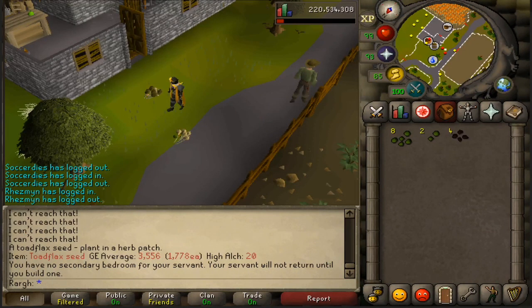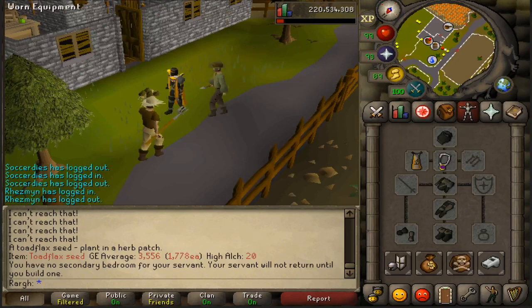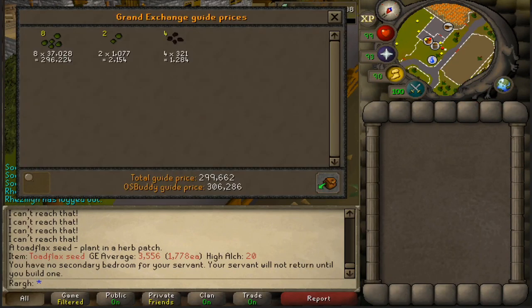I didn't really feel like doing rogue chests anymore as they were kind of getting a little bland, so I decided to change what I'm doing. I've been doing Master Farmers for about 30 minutes now and I already have eight Ranarr seeds, two toadflax, and four watermelon seeds. I decided to do this because Ranarr seeds were a boatload of money. I made this in 30 minutes, so I don't really know if this is good or bad, but we're going to keep doing it for another couple of hours.